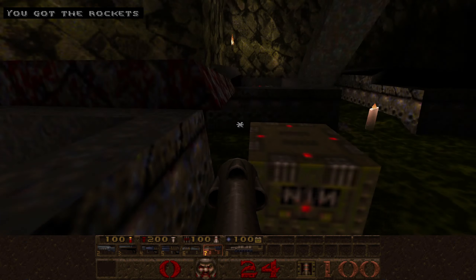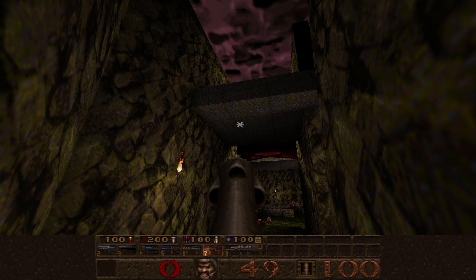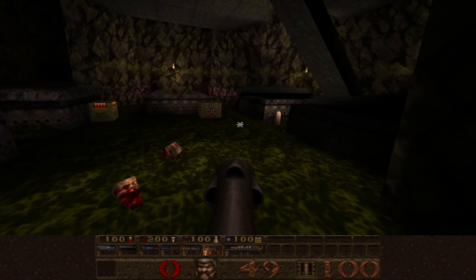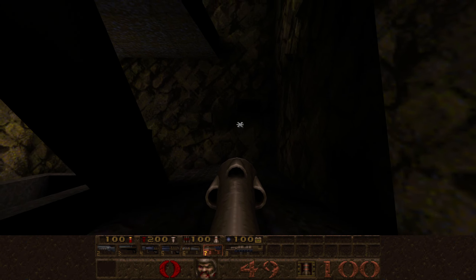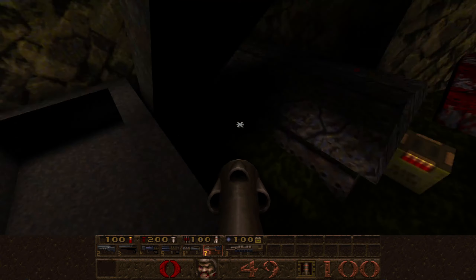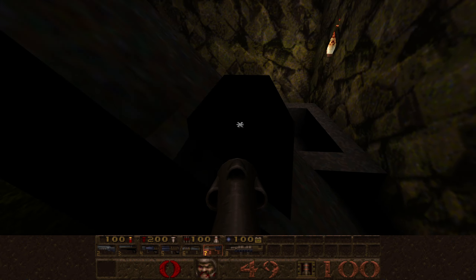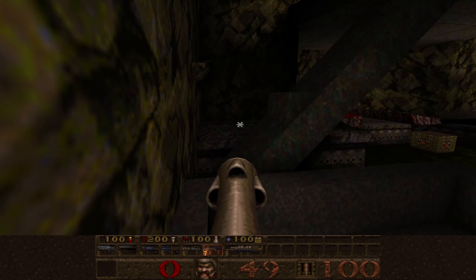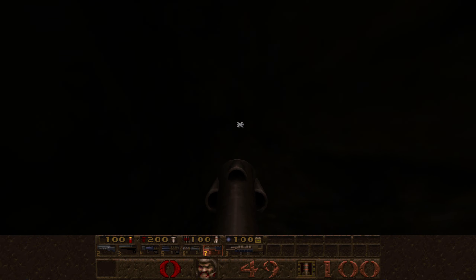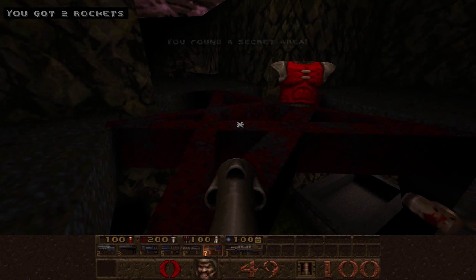So we're going to be into the water shortly, but we have a secret to grab where those ogres were. Now the simplest thing is if you just do a rocket jump up there. But the kind of intended path is up in these coffins. We can see a step here, and then some other steps around here. It's easier from this side, so don't bang your head. That's step number two. We've got step number one, over to this next one - and here we go. Secret area found. Let's grab the red armor.